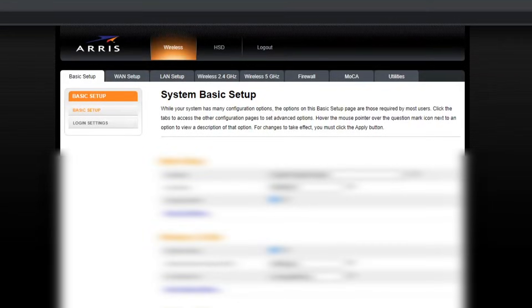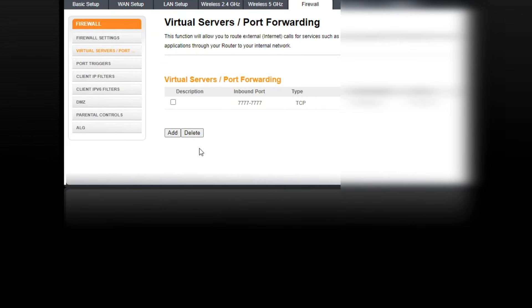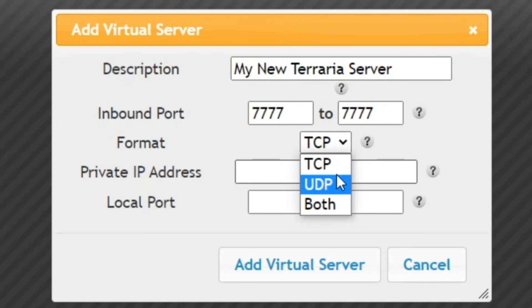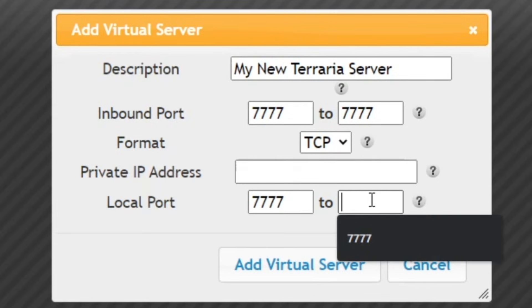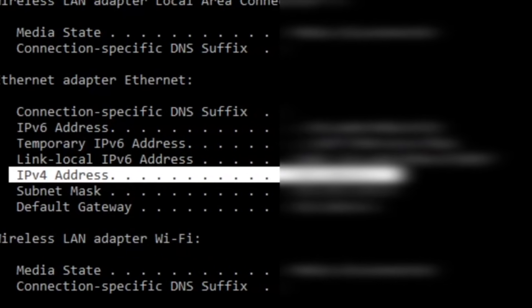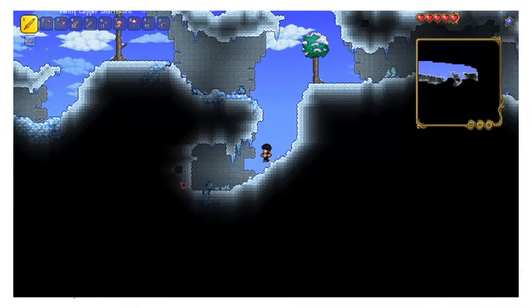Again, this portion is going to look quite different based on what router you have, but what you're looking for is a page or section dealing with port forwarding. For me, I have to go to the Firewall tab and then click on Virtual Servers / Port Forwarding on the sidebar. Click Add, and regardless of what you're on, it should be asking for the same information. In the description prompt, put whatever you want this to be named. For inbound port, put 7777 to 7777. You want the format to be TCP, and the local port to be 7777 to 7777 as well. The private IP address is that IPv4 address we saw earlier, so go ahead and input that number. You can then add the virtual server, and just like that, you've set up port forwarding.